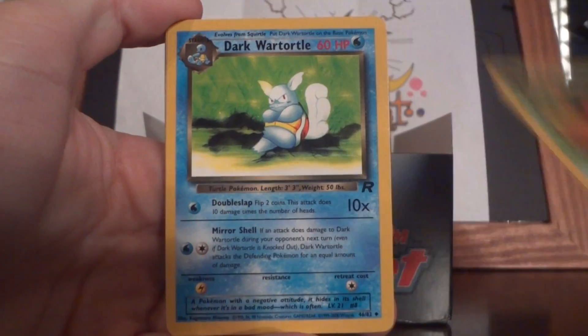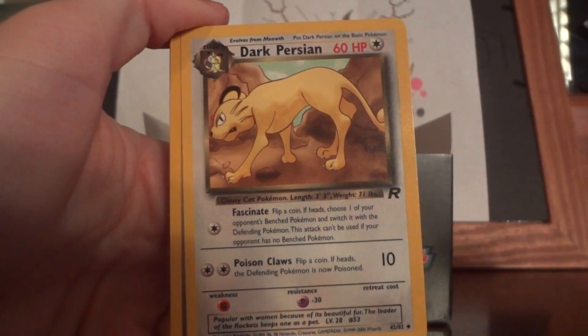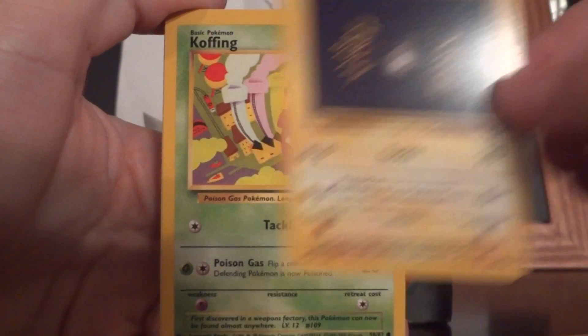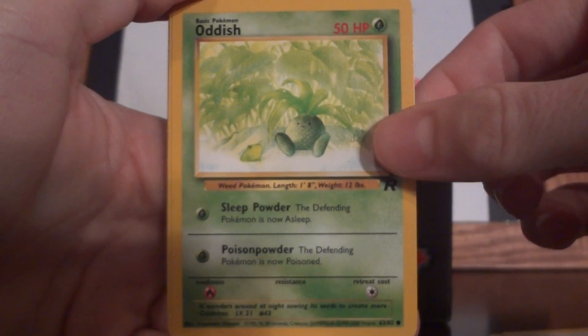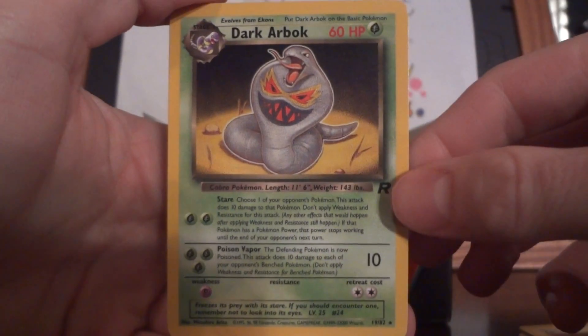Dark Gloom, Dark Wartortle — which I love that card — Dark Persian, Sleep, Magnemite, Koffing, Meowth, Oddish, Psyduck, Voltorb, and Dark Arbok.